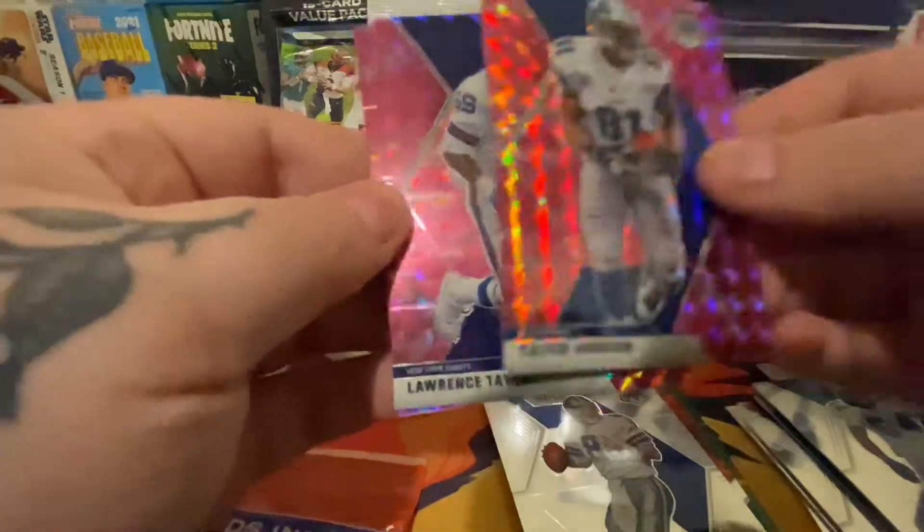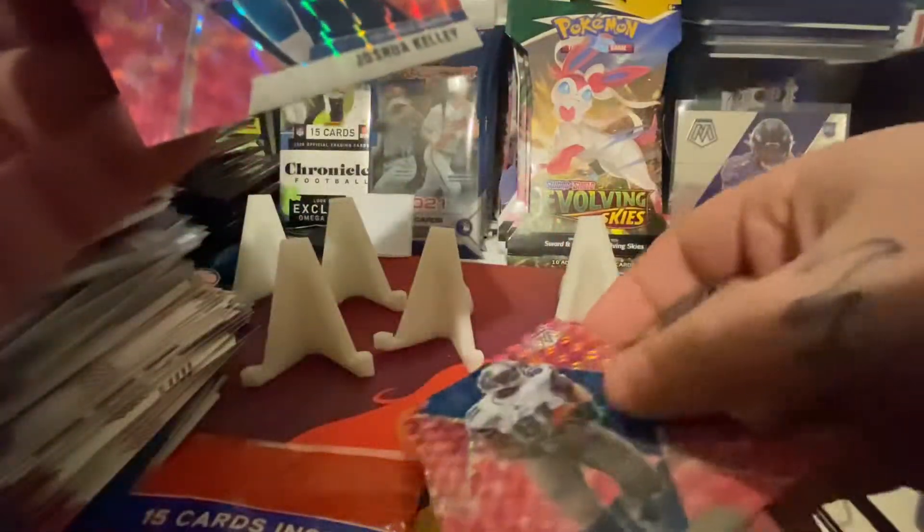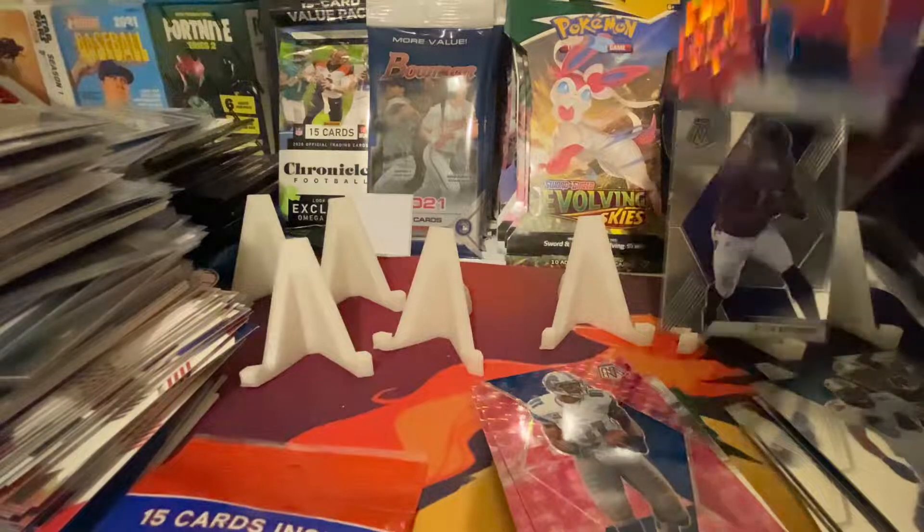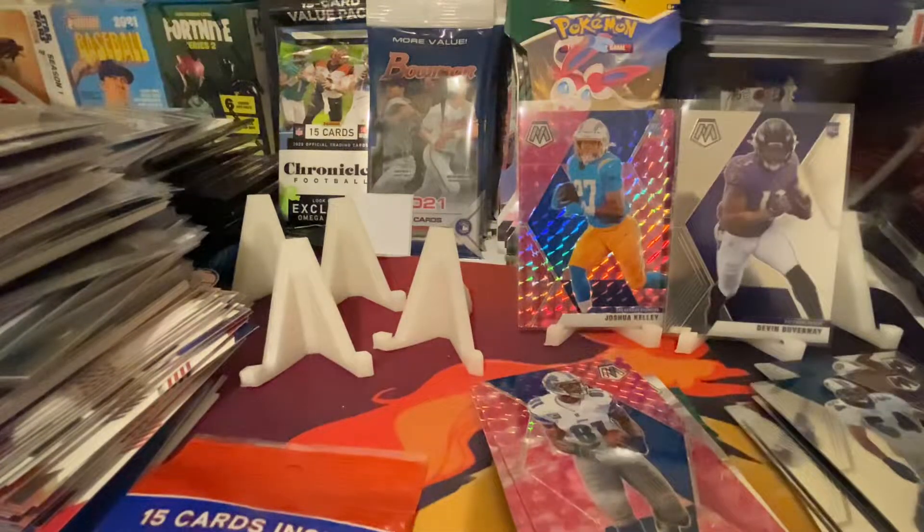Here's the pinks — one of my favorites. Calvin Johnson, Lawrence Taylor, Josh Kelly. Nice. Josh Kelly is Herbert's backup. So that pack was decent.